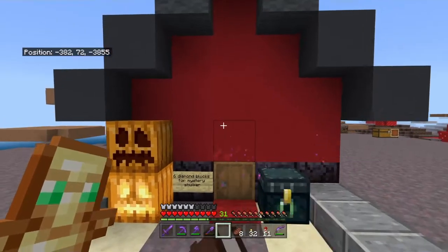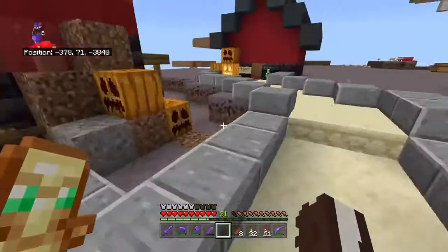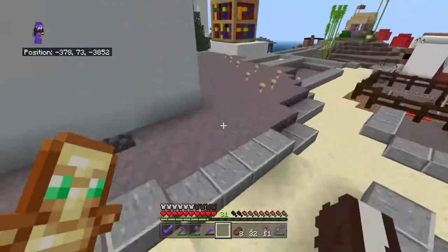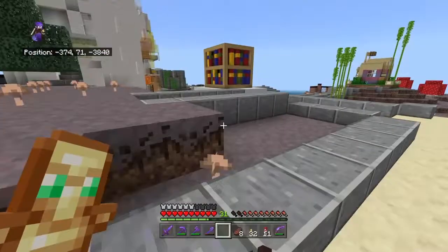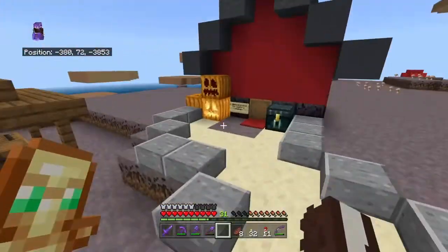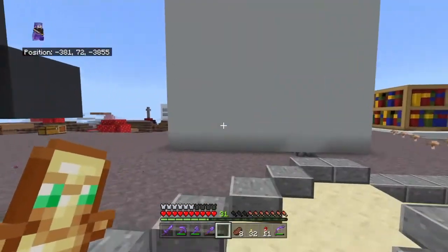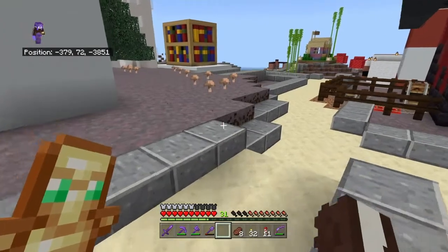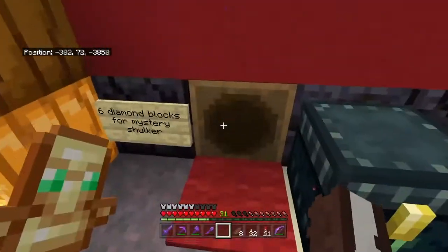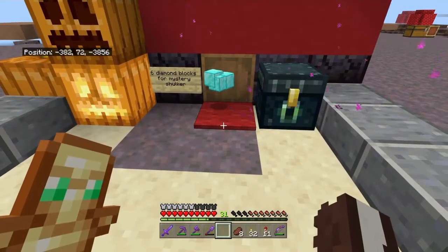Garrett basically restocked his mystery shulker shop. Since this episode is kind of going to be a little bit about gambling because of my treasure island, it seemed fitting to check it out. Garrett's shop has been here longer than my treasure island. It's six diamond blocks for a random shulker, so we're going to take a gamble and go for it.